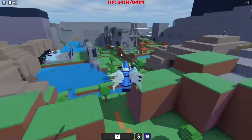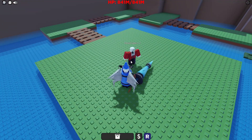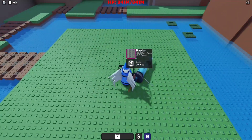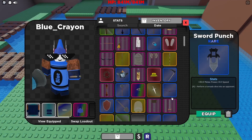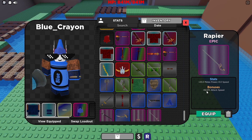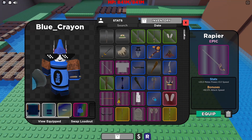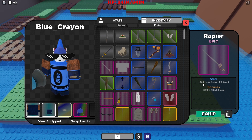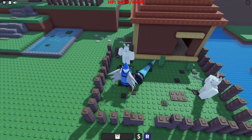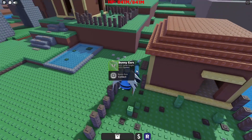Once you get to about level seven, your biggest goal is to fight the mask fighter. He drops a rapier, which is extremely powerful — it gives a bonus of up to almost 100% attack speed. I got mine at 99%, so that is really strong: 25 melee power plus speed. Another thing you want to do is kill these bunnies, because they drop the bunny ears which increases your jump height.